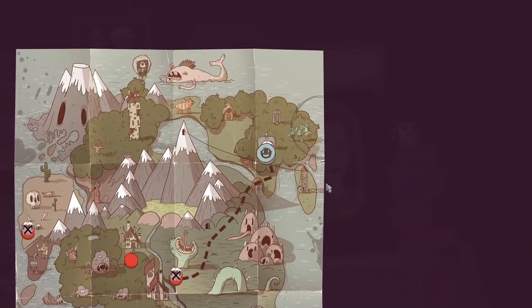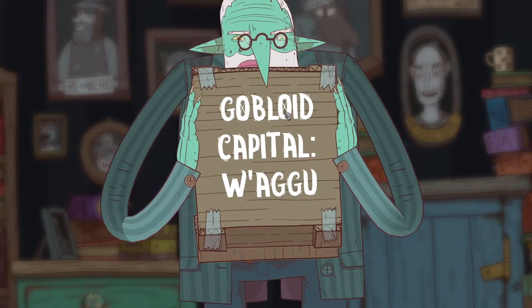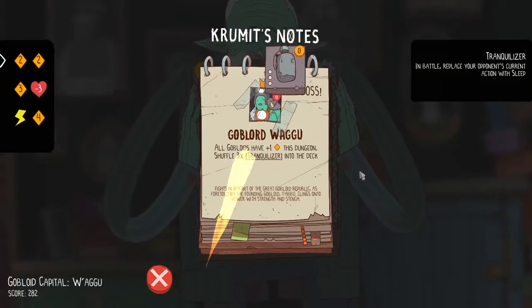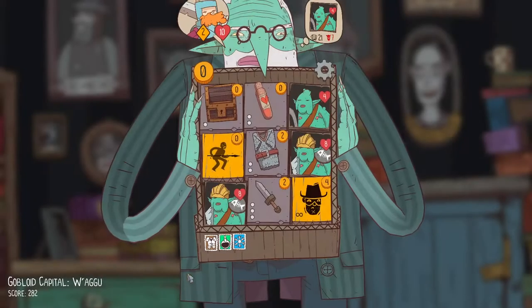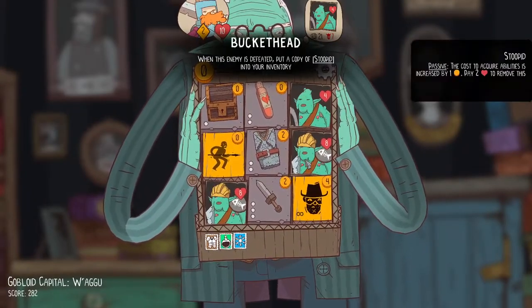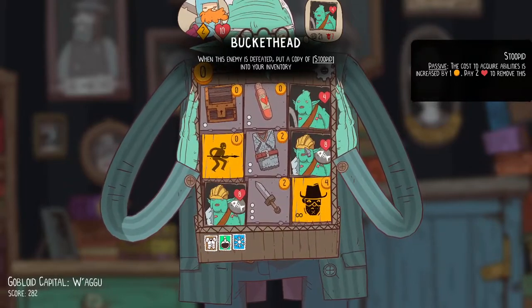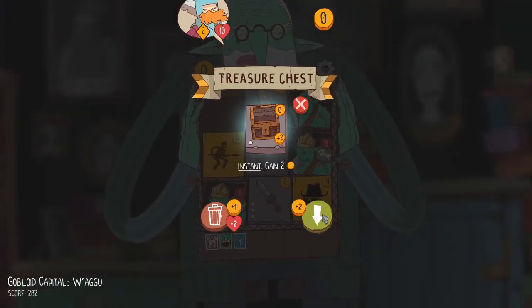Off to the Gobloid Capital of Wagyu — the capital city of the gobloids, the name of their king, their signature dish, and the most popular gobloid baby name. Good to know — some interesting goblin culture here. These are the fish guys that give us stuff that makes things more expensive, like the treasure chest. And these are the quick blitz guys.